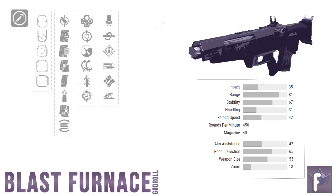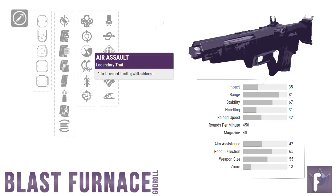Column three — now we're getting into the fun stuff. Six choices on the table here, and good news: a lot of these perks are actually really high quality. Let's weed out what isn't. Air Assault — increased handling while airborne. Really, Bungie? Aerial combat and pulse rifles go together like baloney and whipped cream. Hard pass.